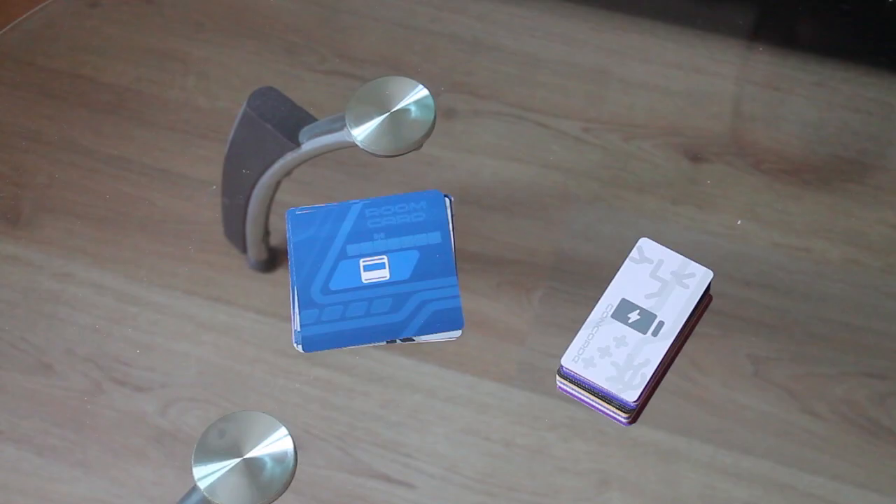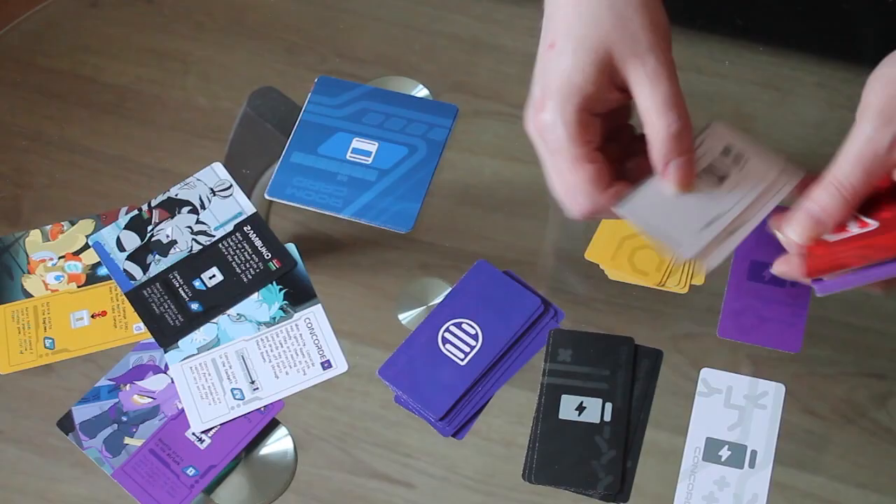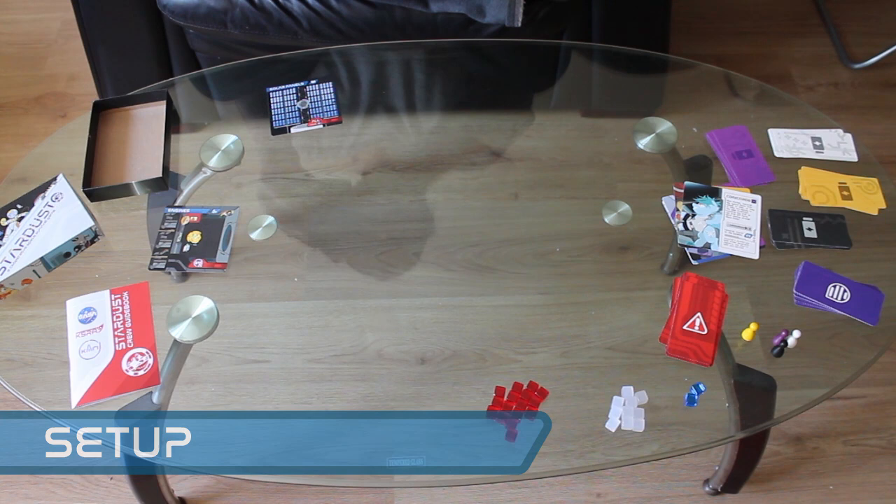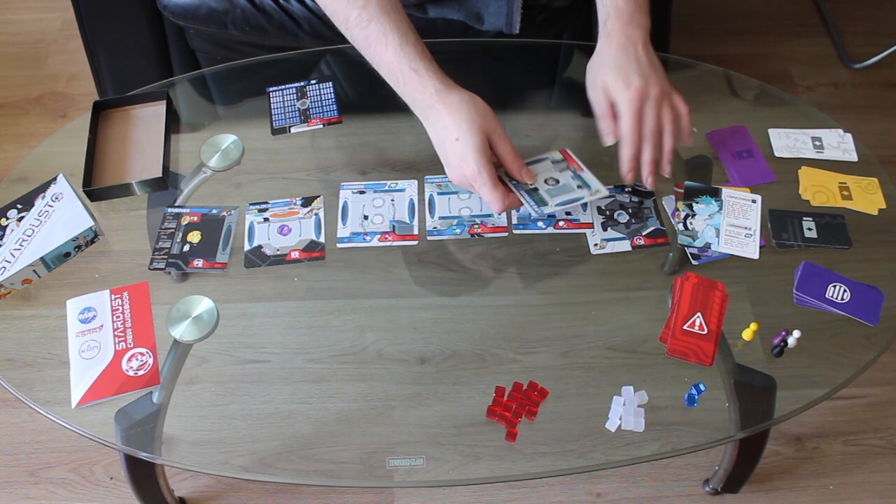All of the cards of the same size should be mixed up together when you get it, so separate those out first. To set up the board, take the cockpit room and the engine room and put them at opposite ends of the play area. Set the solar panels aside for a sec, then shuffle the remaining rooms together and lay them out between the cockpit and the engine in a line like this.